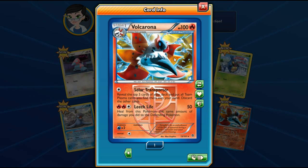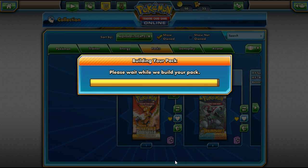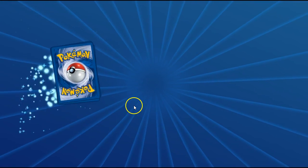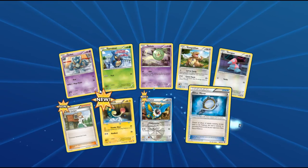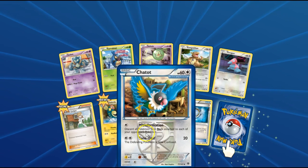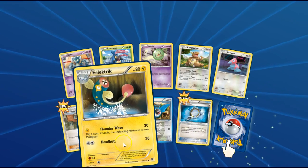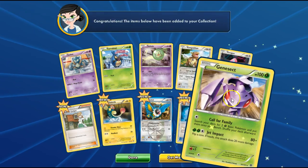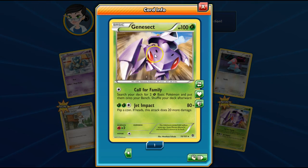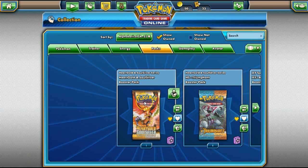Heal from this Pokémon the same amount of damage you deal to the Defending Pokémon. You're going to be able to heal 50 — well, most of the time. Let's open up the other one. Getting stuff like the Team Plasma tools are really good, or stuff that's anti-Team Plasma. The Silver Mirror and the Team Plasma stuff are really good. Professor Juniper — I have this card as well, and now I've got the reverse of it. Chatot. That's cool. Electric. That's where it should be — an Uncommon, not a Rare. Uncommon. Even though it's a regular Rare, still Genesect, which is one of my favourite Pokémon. Two of my decks were built around Genesect when I think about it.